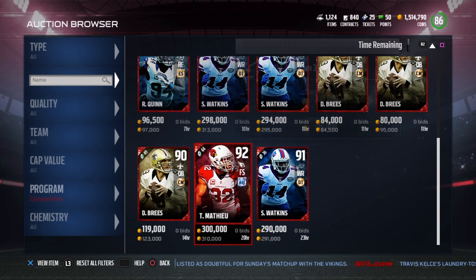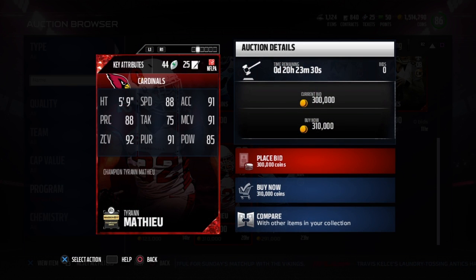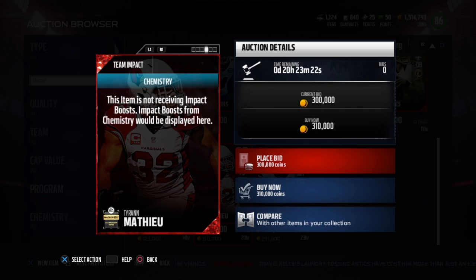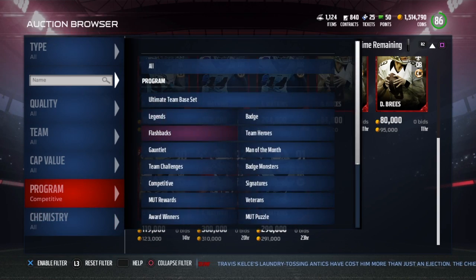And also they have a Tyron Matthew — this card looks pretty sick. 92 overall, he's 5'9", he's really short. 88 speed, 91 acceleration, 88 play recognition, 75 tackling, 91 man coverage, 92 zone, 91 pursuit, and 85 hit power. That's the Tyron Matthew.